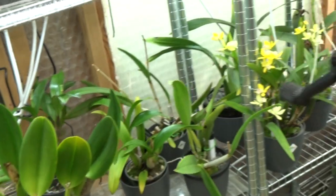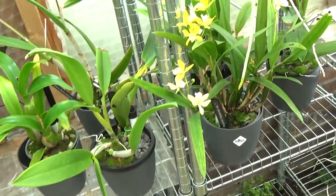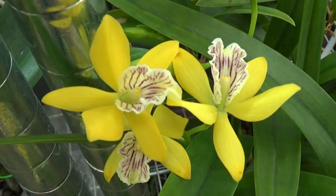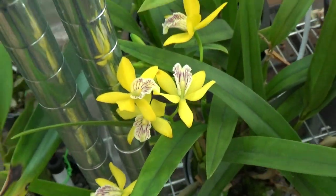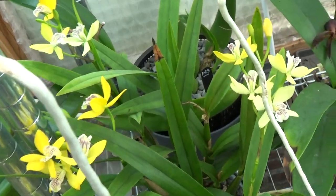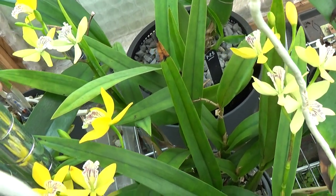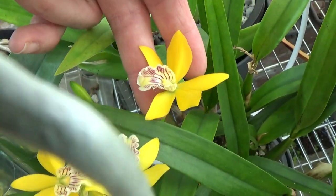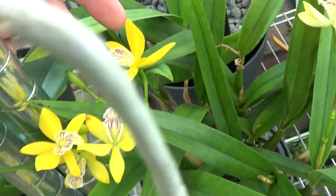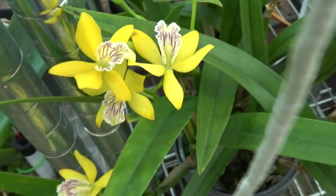Over here — my tripod was in the way, let's move that. We have this beautiful yellow one — I do not have a name for this but it's a big favorite of mine, and look, I have quite some blooms on it. When they're a little bit longer blooming they start to get a little more cream color, but when they just freshly open we have the beautiful bright yellow. Absolutely lovely, I really enjoy these.